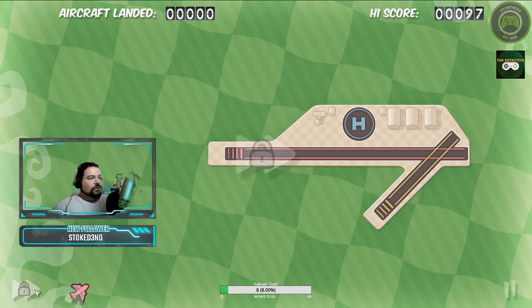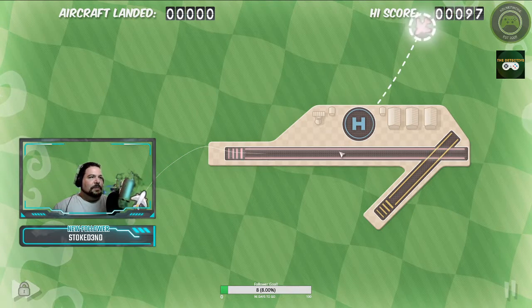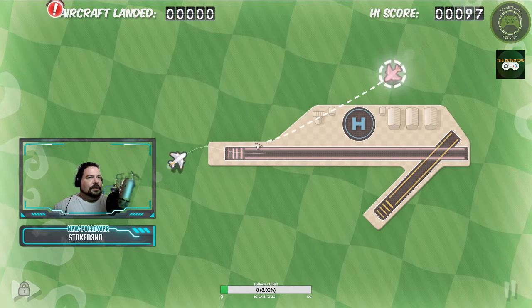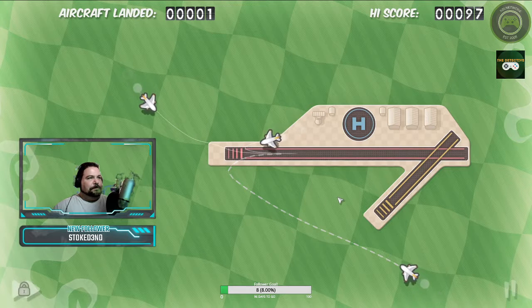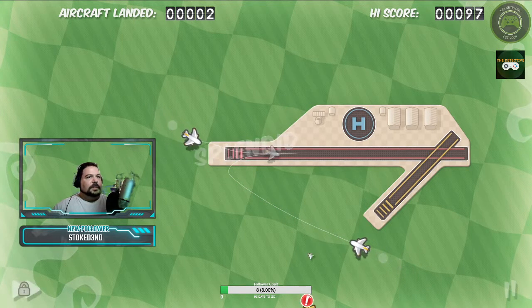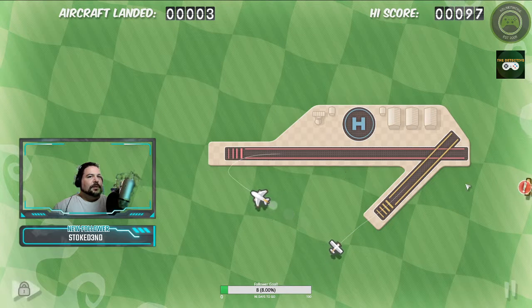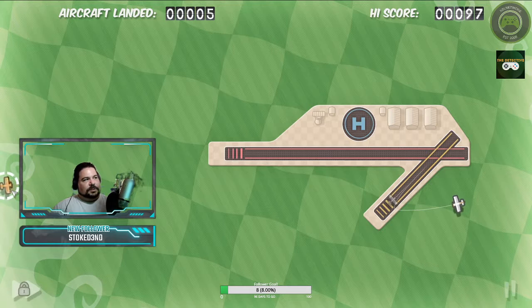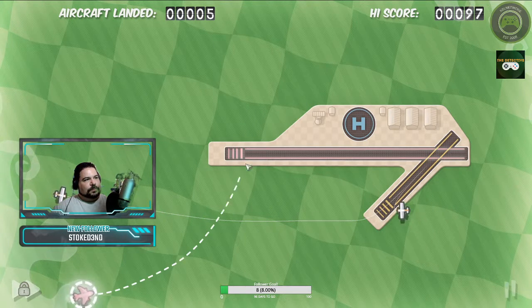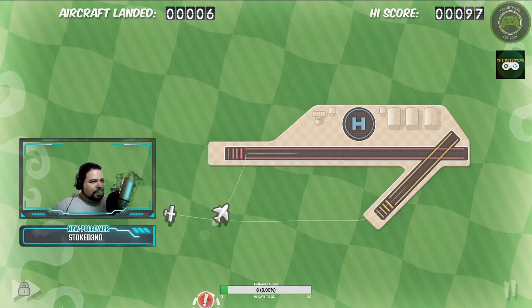We're going to do this level one more time and then I'm going to show you one of the more complex maps. This is really simple — this is the simplest runway in the game. This is default settings — the kind of level they do the tutorial on. I'm going to show you some crazy management ones.